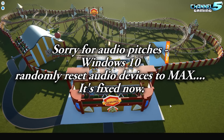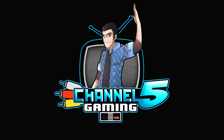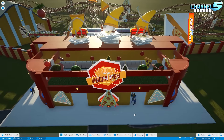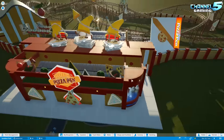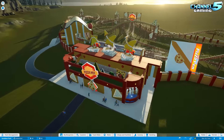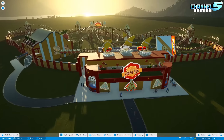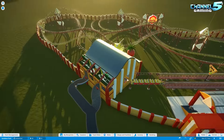Welcome back, Planet Coaster friends. Johnny5alive here. We're back with another episode of Coaster Spotlight. Today I have a very special guest — Young Jamie, who is 13 years old. He was inspired to build a raceway by Lauren's Cosmic Cow Raceway. Young Jamie has done a fantastic job with this. He's one of the smartest 13-year-olds I know.